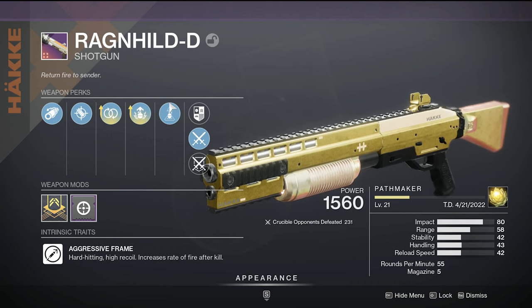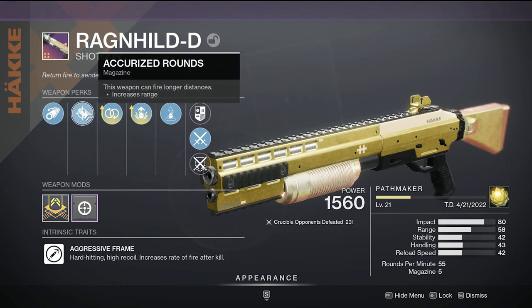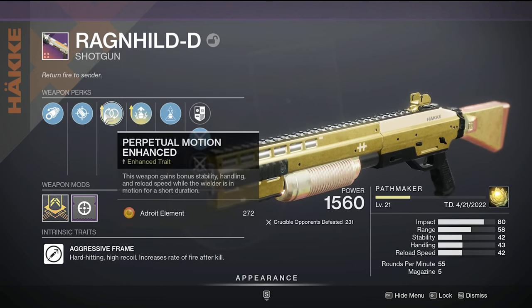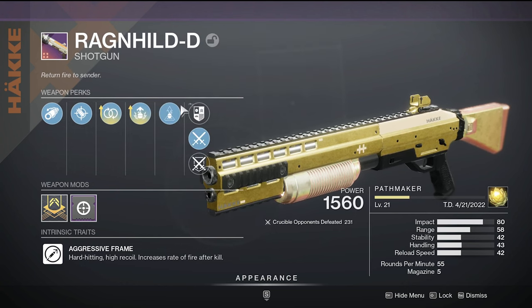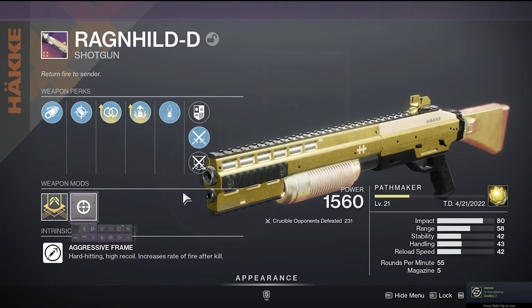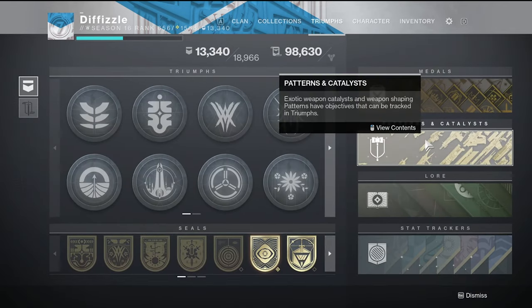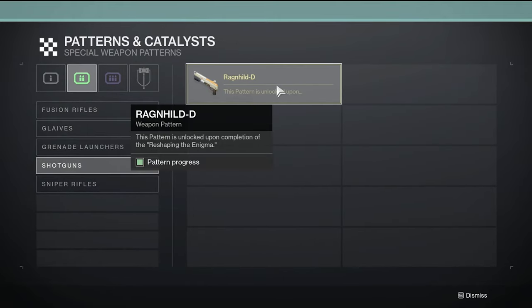There isn't really any good aggressive frame shotguns for me to use, so without Astral in the pool this is like the best one. The roll I have has corks for rifling, aggressive or accurized rounds, perpetual motion, enhanced adrenaline junkie enhanced, and then hake breach armaments — that's obviously always going to be there — and an icarus grip. You get this weapon by completing a quest line.